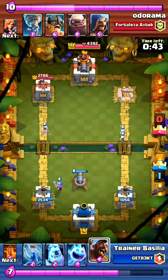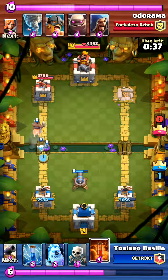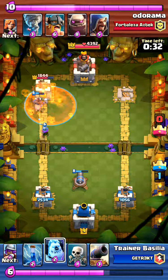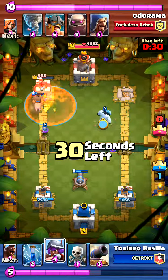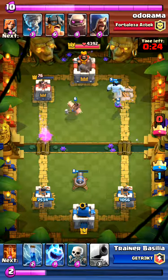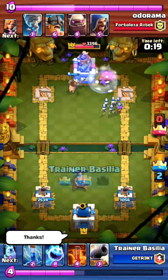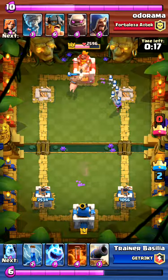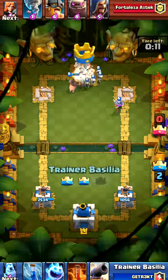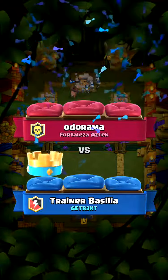Over-committing leaves you very vulnerable to a counter push. The only time I'd recommend putting more elixir into a push is if the other person is also putting in a lot. Say you put 12 elixir into a push and they put 12 elixir into stopping it - you both over-committed. Generally you want to make positive elixir trades. That's a three-crown right there - he gave up or lost connection.